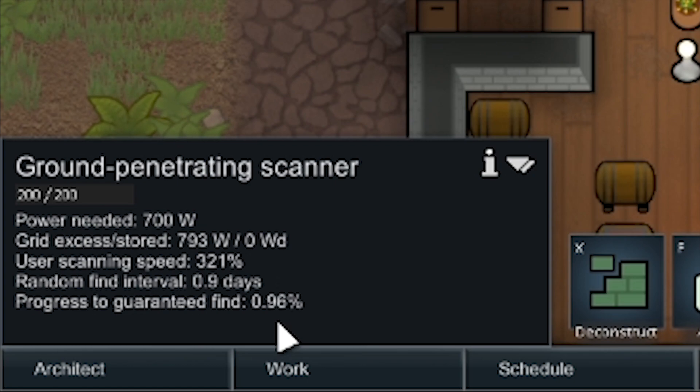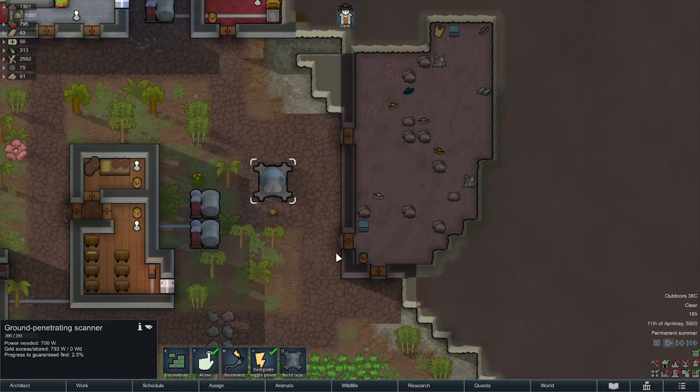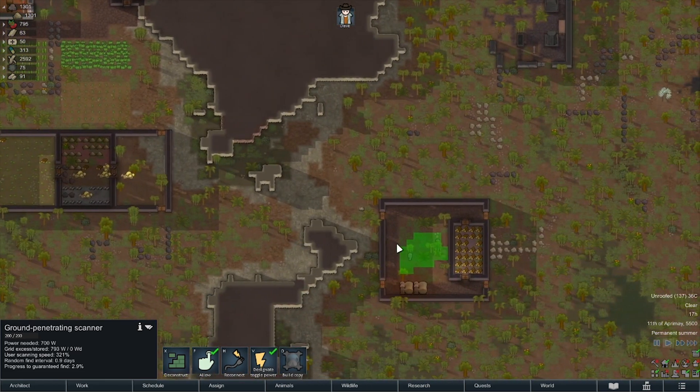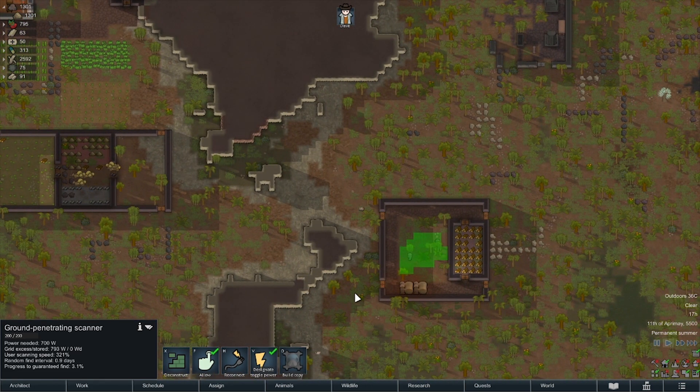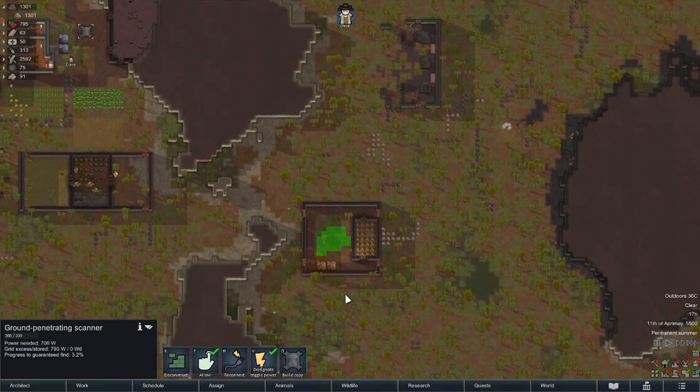You also have a random find interval and you can see the user's speed, which is to do with your person's research. Please also bear in mind that this scanner is very power hungry — it loves to eat all that power. The progress of actually finding these underground resources is infinite, so you should never ever run out, which is absolutely beautiful.